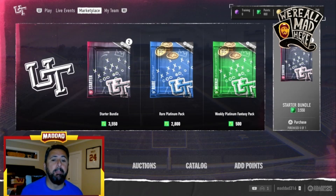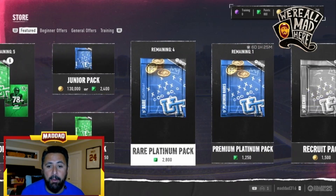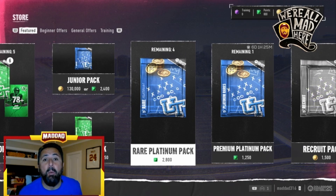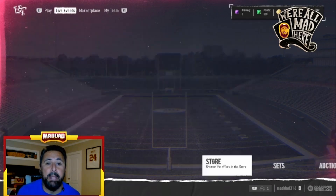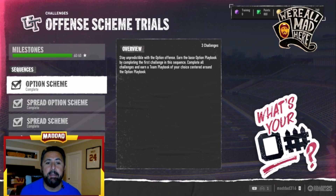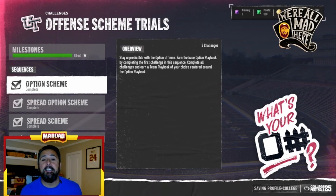I went and spent my points on these Rare Platinum bundles — I did two of the weekly platinum packs. That gives you 3,800 coins and I still have 800 left. That's something you guys can do to get some coins rolling. What I would do — and I said it yesterday — is go down and play the solo challenges. Obviously these get you players, but every time you do one of these challenge threads there are three of them for each one. You get a fantasy pack for playbooks and you actually get a playbook you can keep.